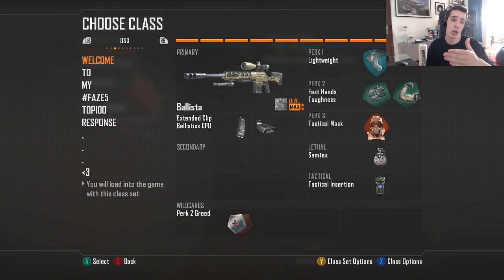Okay, first Ballista class. We got Lightweight because we want to move faster, Fast Hands so you can pick up weapons or put your tech down faster, and Toughness so when you're aiming in and somebody shoots at you it's not a big deal. Tactical Mask because stuns, flashes, and shock charges can be annoying. I usually prefer the Semtex over the tomahawk or frag grenade — I'm just really used to it.